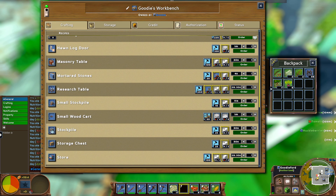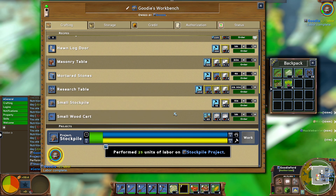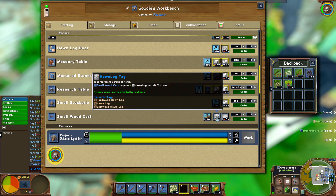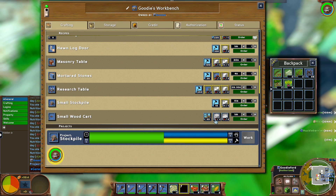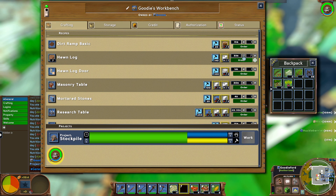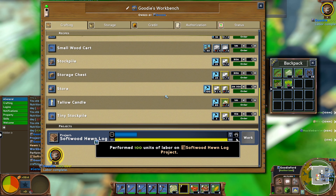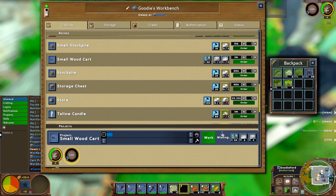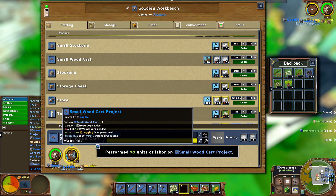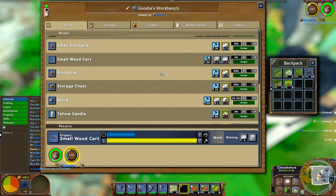We want to make a stockpile — not the tiny one, just the regular stockpile. Since we're on single player everything costs a little bit less to craft. We also want to make a cart because we're going to be carting logs around — make five of those. Queue the cart up too. Whenever they're ready they will automatically get put into the cart — see how that blue line's going up. We need some boards as well.